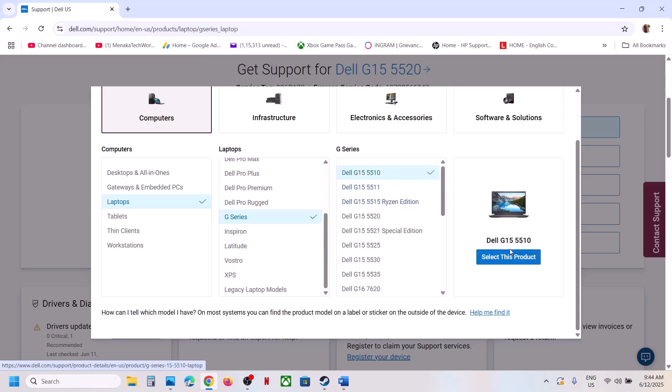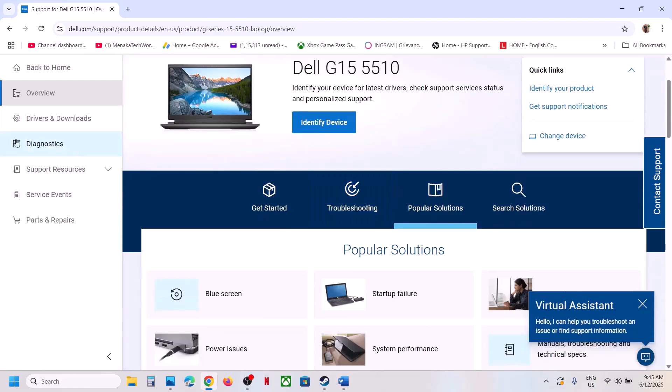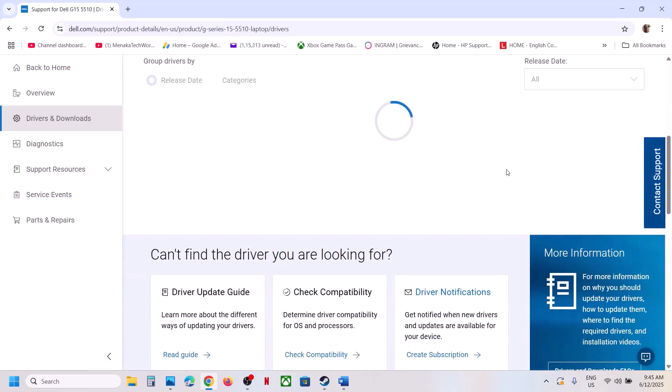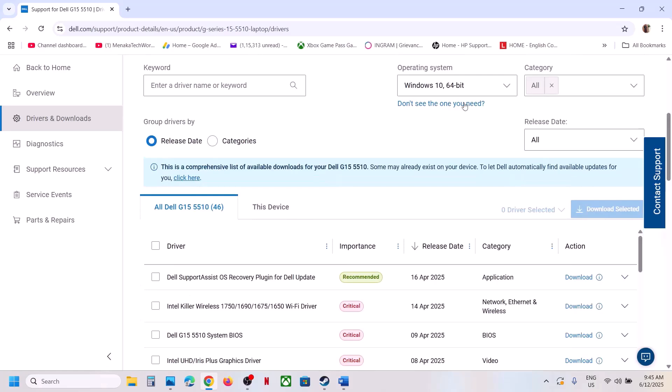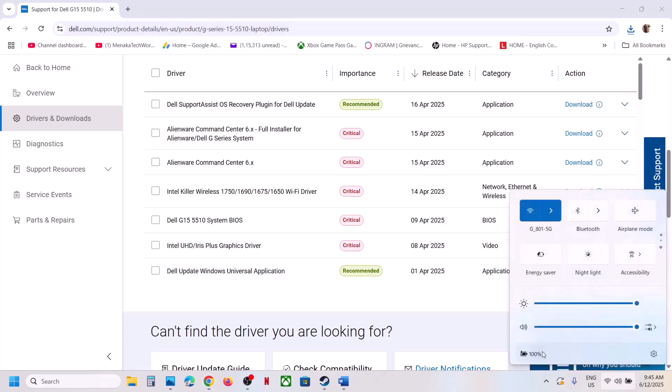Go to your manufacturer's website, select your model number, make sure you select your computer, and then find your model. Once you find and select your computer, go to drivers and downloads, find the BIOS update, make sure you select the right operating system, then download the BIOS and run the file to install it.